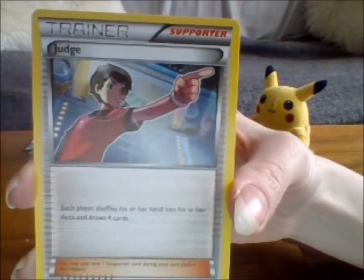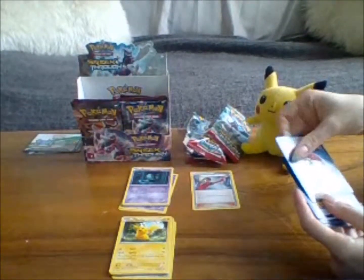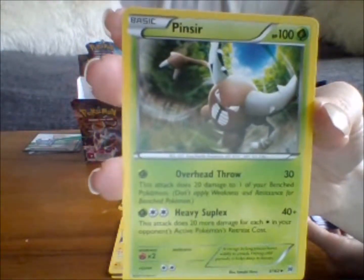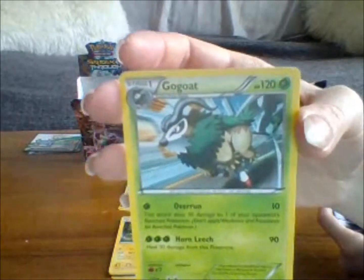So we have — what is it? Judge! Do we have a Judge one before? No, I don't think we do. Don't move. Is it Pinsir? Pinsir, sorry. We haven't got that one, have we? No, we haven't. We don't have a Scyther either. It must be a Ness — that's like a really cool Pokémon.